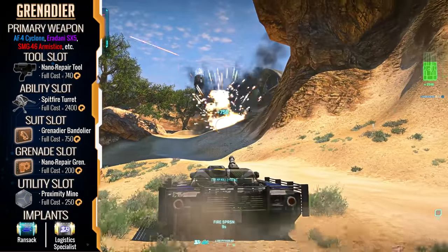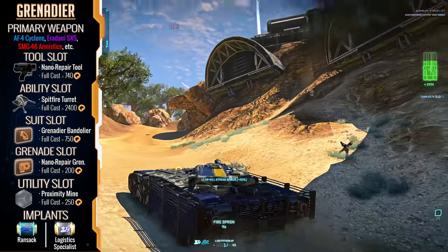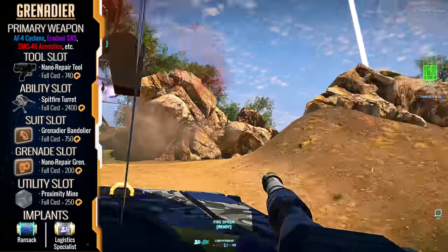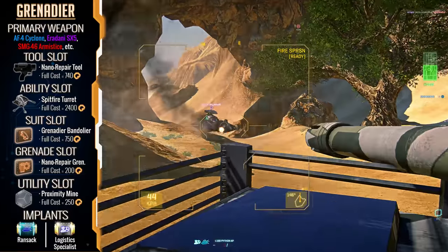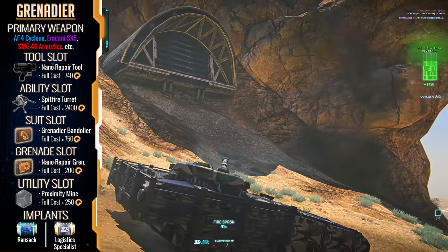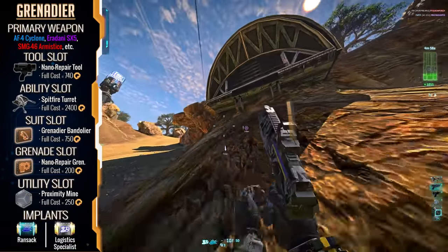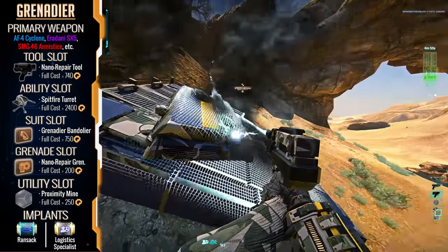I would also recommend proximity mines and a Spitfire turret. If you find a nice hill to sit on with your tank, the mines can potentially protect your rear against infantry, and the Spitfire turret can act as an early warning beacon to let you know something is sneaking up on you. Implant-wise it depends on the vehicle — I personally run logistic specialist to allow people to spawn into the vehicle directly, and ransack for a tick of ammo and 10% health going towards my vehicle if I kill an enemy vehicle within 50 meters.